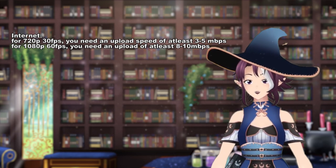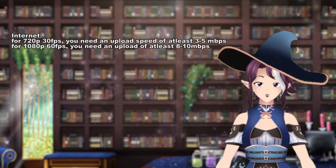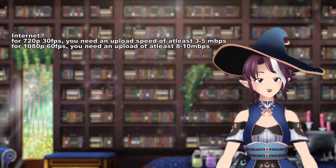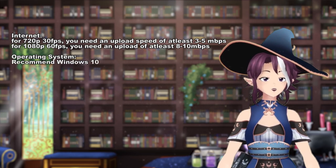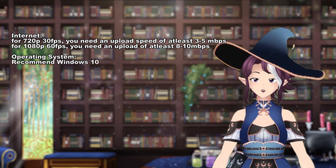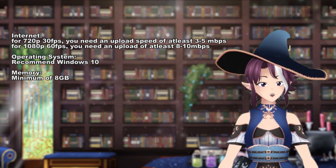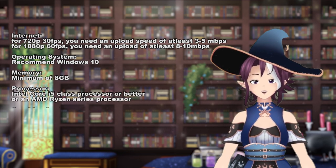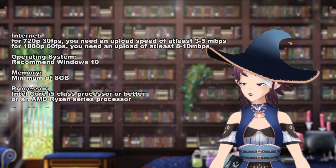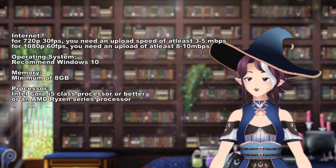Twitch lies when it suggests 6 megabits per second — that's far too low for good quality at 1080p at 60 frames a second. Recommended operating system is Windows 10, but you might be able to get away with Windows 7. For memory, a minimum of 8 gigabytes, but heavily recommended 16 or more. For the processor, an Intel Core i5 class processor or better, or an AMD Ryzen series processor.